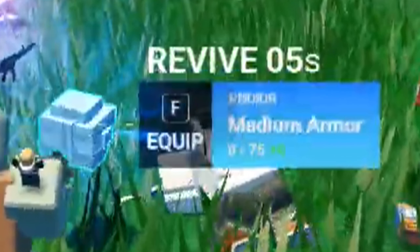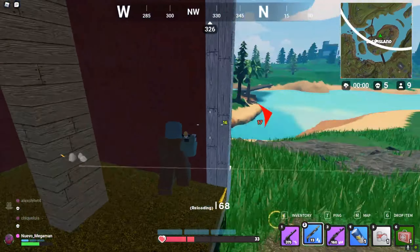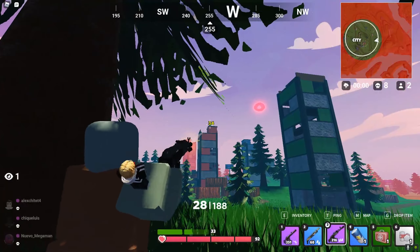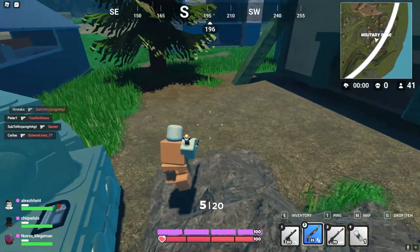If you take a look at this picture, you can see a lot of the stuff that they have. There's different tier weapons, different tier healing equipment. There's a map, a kill count, how many players are left, a shield, your health bar, and how many people are spectating you.